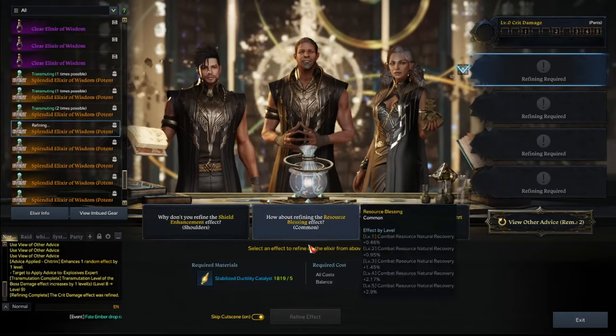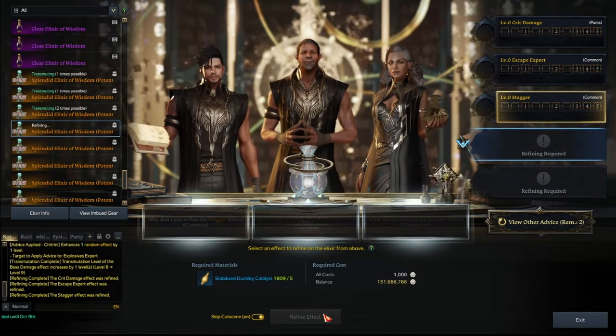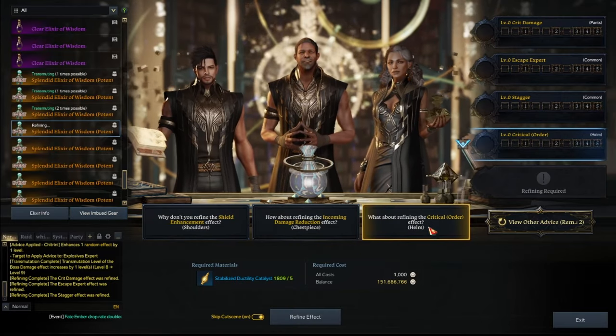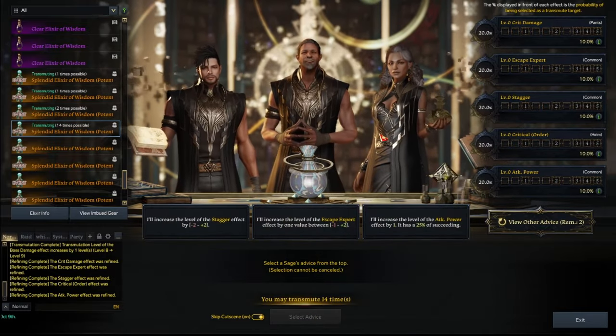Keep going. I might put a timestamp actually of when I actually hit something, so that people can just tune into that one. So we got a critical helmet one. We might as well just go — wait, I already have crit damage. Okay, I'm trolling. I completely forgot we have crit damage here. My bad. Here, we'll just do this.